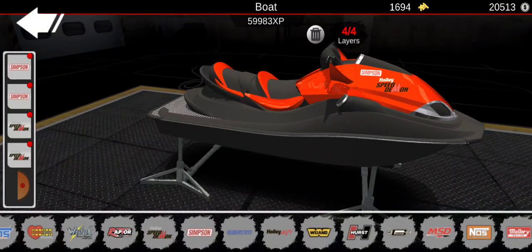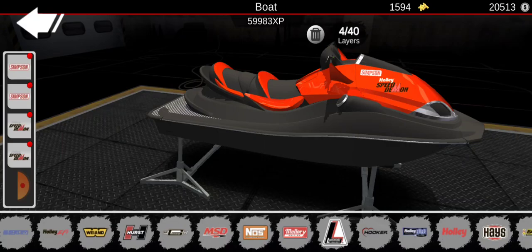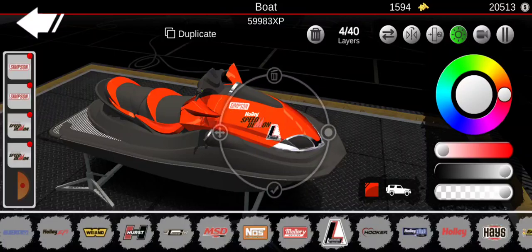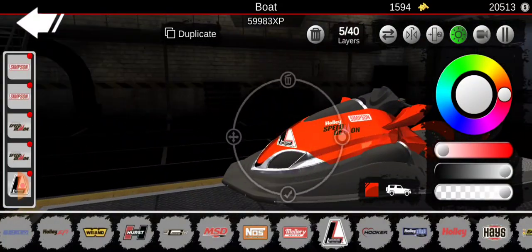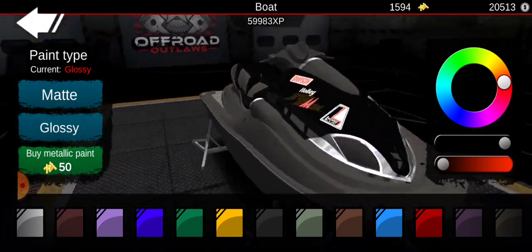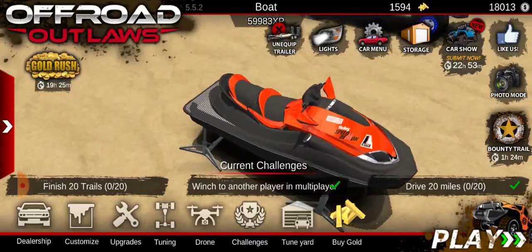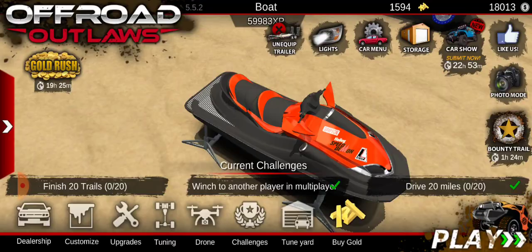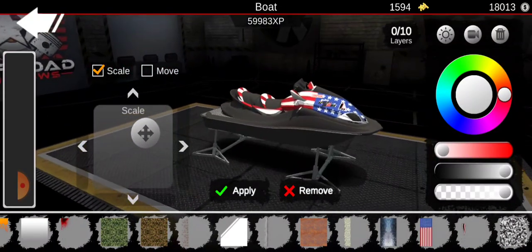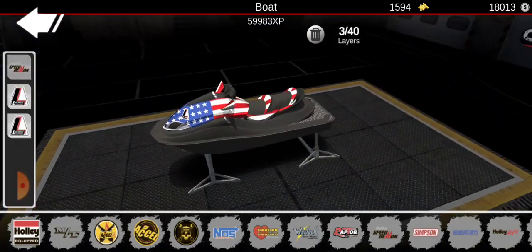I'm just putting a few more decals on — maybe the nitrous one will look good. Lakewood also kind of looks nice, so I'll duplicate it and put it on both sides. I'm not sure how I feel about all these brands though. I'm actually thinking about doing a different design — just a nice American flag. Yeah, I think we're going with the American flag. We don't really need all the other brands, so let's delete all that. That looks pretty good.